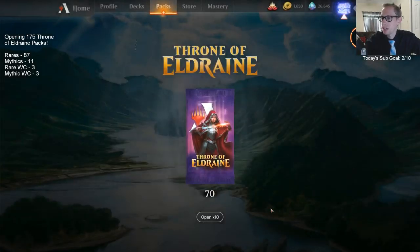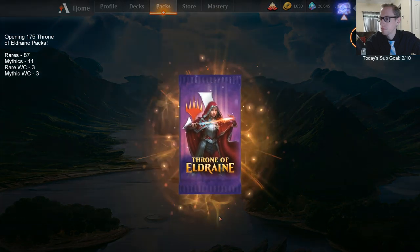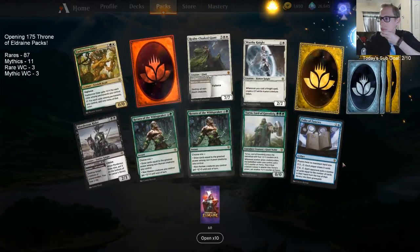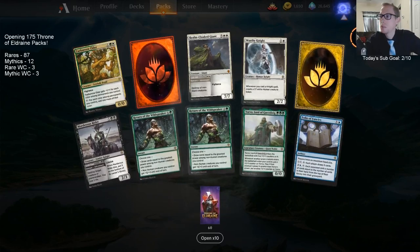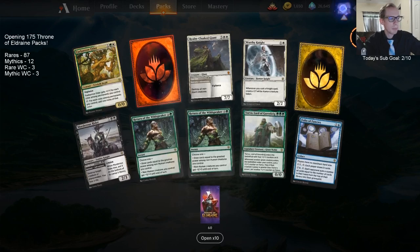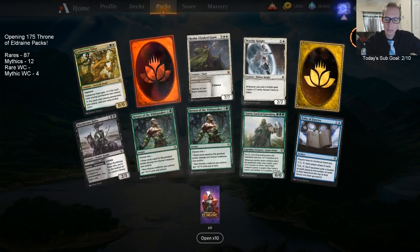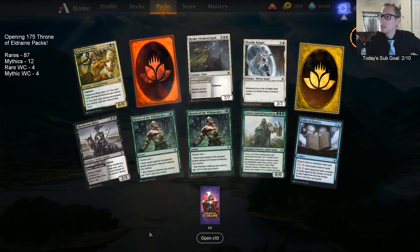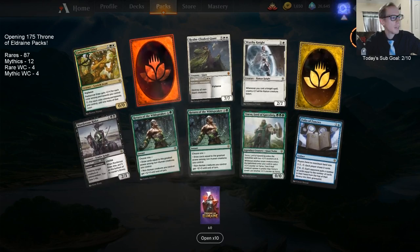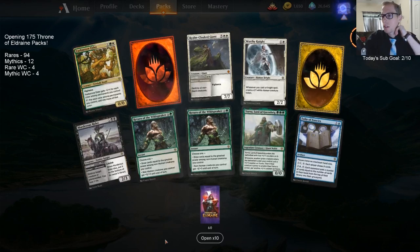Let's try opening 10 at a time one more time. We've opened 10 three times and only gotten one mythic each time, though twice we got mythic wildcards which is pretty good. Then we have a rare wildcard and seven rares — seven plus 87 is 94.